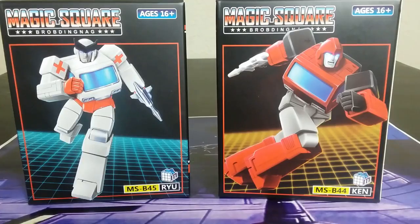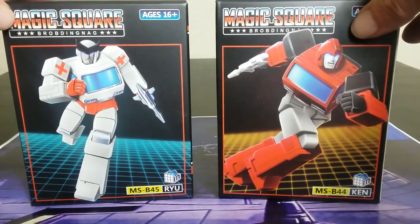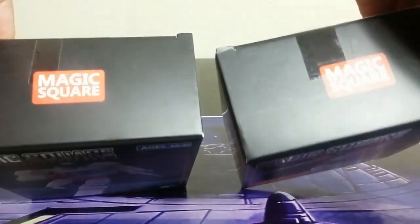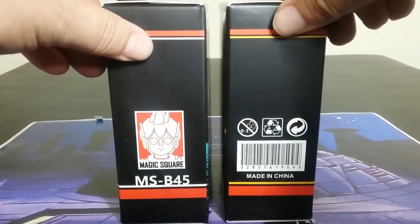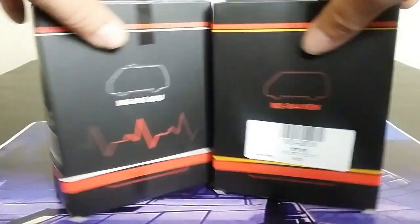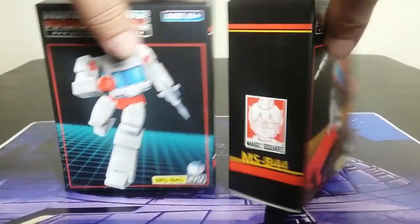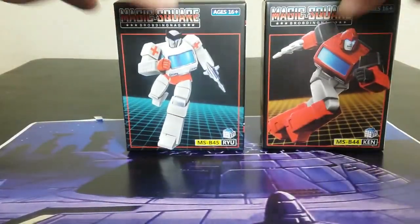First off, taking a quick look at the packaging — very Magic Square-ish. They were having window boxes, but they kind of got rid of the window boxes, which I don't really care so much. It would be kind of cool to come across maybe a convention and see a bunch of them in the box. But here we go! Pretty simple box, pretty simple packaging.